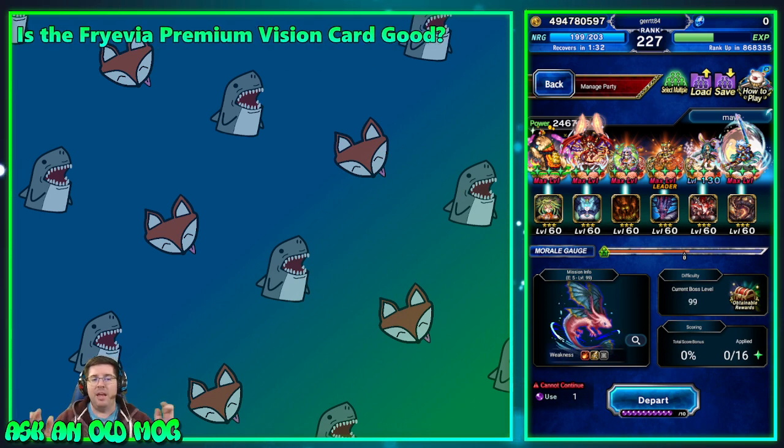The question is: is the Fravia premium vision card good? If you're not familiar, you can get this vision card on the Beach Blaster Olive vision card step-up summon. That part costs you about 28k Lapis to get the vision card.